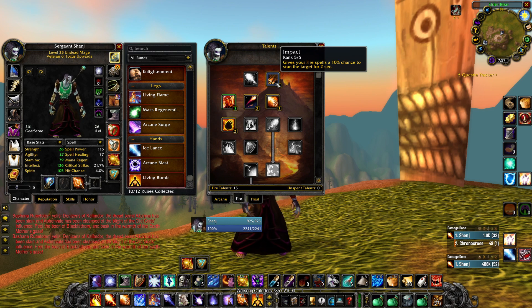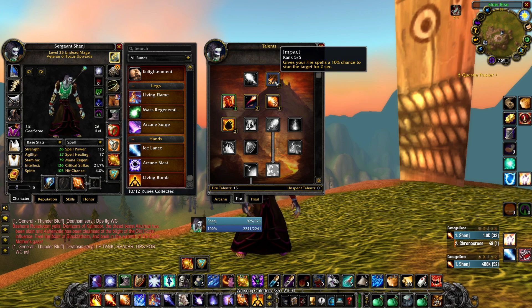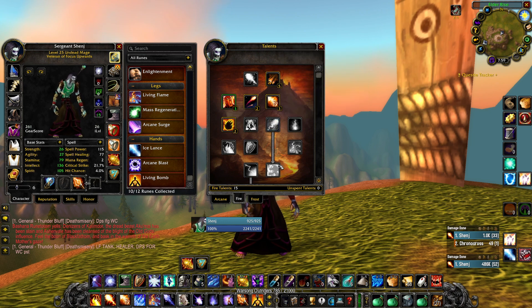Two seconds can give you a lot of space, especially in this bracket where everything is very bursty — sometimes two seconds can mean life and death. The style of this build is very much like a kite-and-drill playstyle: you run around, cast spells, and make sure you use your range advantage especially against melee. Because you have a lot of instant cast spells, you can fish for Impact — just keep that in mind. Living Bomb can proc Impact, and sometimes getting two stuns in one fight is pretty much game over.